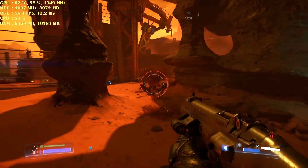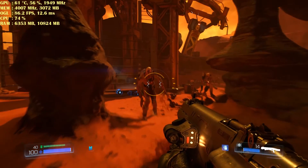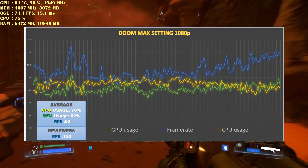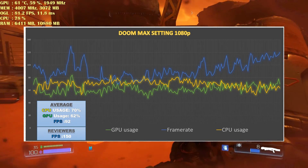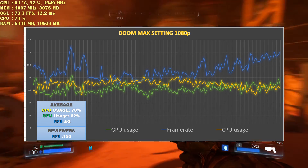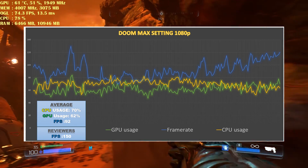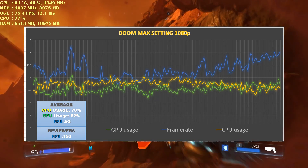Now we have Doom gameplay. Doom is a fairly well optimized game. I'm getting great FPS even though it looks great. It seems like this is more of a CPU-intensive game instead of GPU — GPU is not utilized much, but it tends to use a lot of CPU resources. Still, I'm getting great frames, but not compared to others.